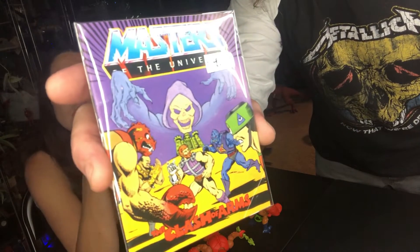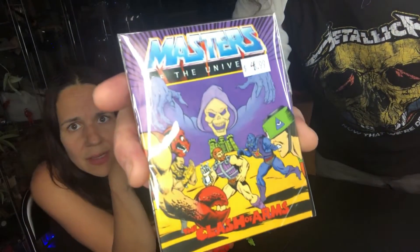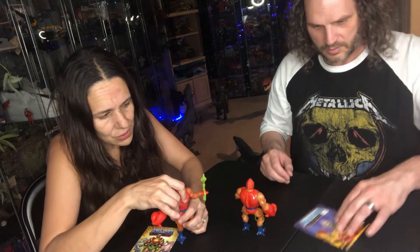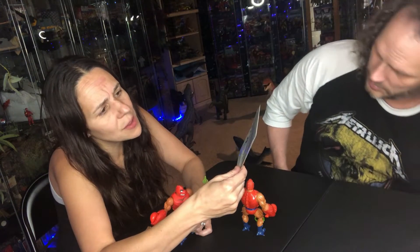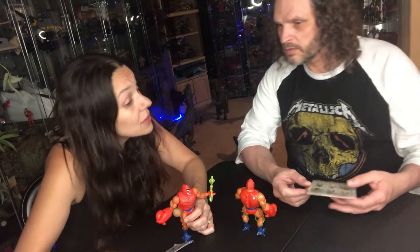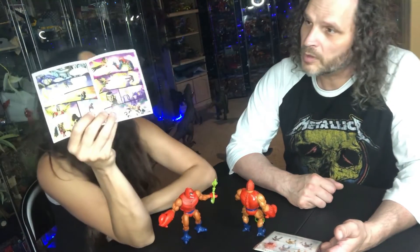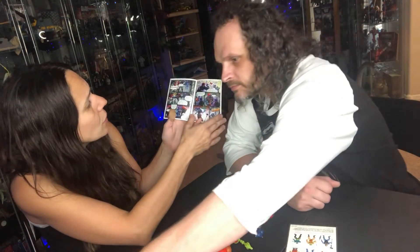There's one with Clawful right there — and with Web-Stor. The comic is 'Clash of the Arms,' or something like that — might be Clawful's comic. Clawful is on the back of that one, and Sun Man too, but Sun Man actually doesn't make an appearance until the very last pages. Most of the comic is about Anti-Eternia He-Man, Skeletor, and Clawful.